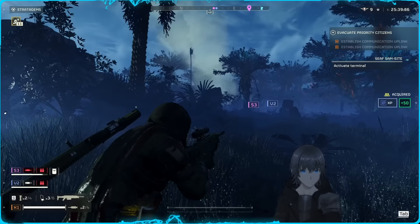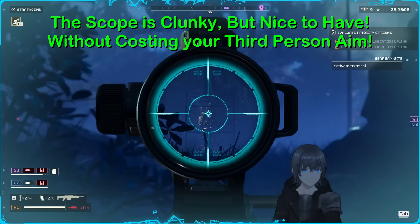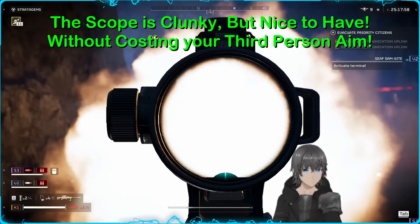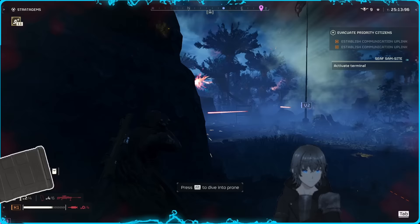It sports a relatively ugly optic similar to the anti-material rifle, if not exactly the same, with the ability to zoom in just as far as the AMat can. Although quite ugly to look at, this is probably one of the best parts about the weapon, as it allows you to engage accurately from a distance — not common in other top-running primaries against the automatons. Despite the bad ergonomics causing it to sway slower than the AMat but faster than the MG43, this is overall a positive.